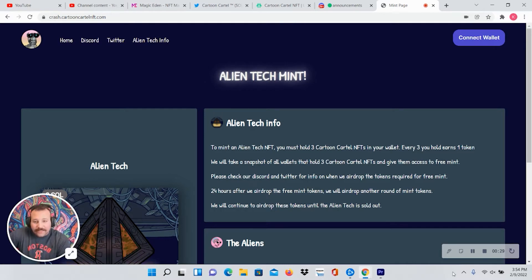We've got some confusion with the Cartoon Cartel — slightly on their part, slightly on ours. The first thing I want to go over is that the Alien Tech and the Aliens are two different things. Right now we're minting the Alien Tech. The Aliens will also be free, but they're taking another snapshot, so don't sell any of your Cartoon Cartel NFTs. The Alien Tech mint does not count as the snapshot for the Aliens. We're still holding for the Aliens, which are the ones that get you the passive income.